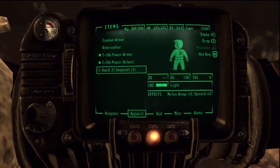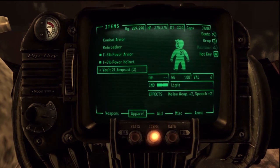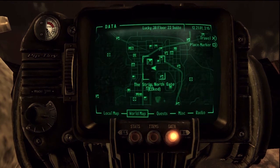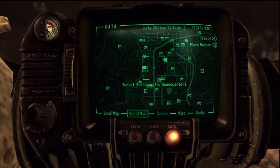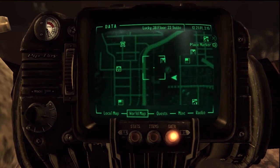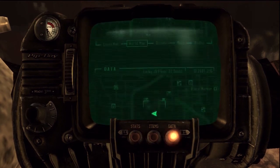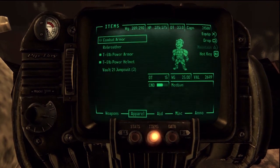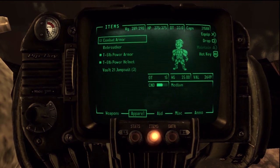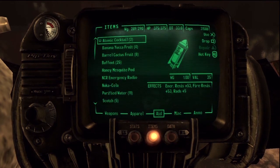Vault suits are only a pound each and there are lots of vaults to find items in. Go collect them, because there's a lady down in Vault 21 on the Strip who wants to buy them, and she pays a lot more money than they're actually worth. If you collect a good amount, you can make some cash — about five to six hundred caps per ten or twenty suits — and they don't weigh much, so that's good income.